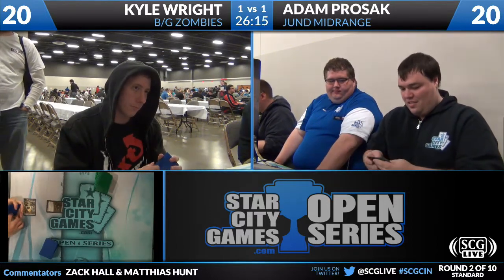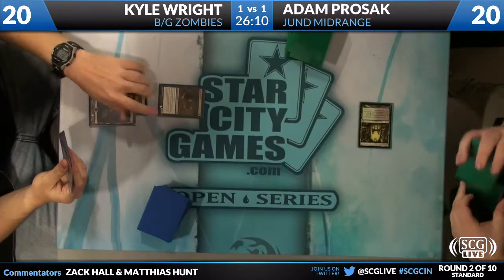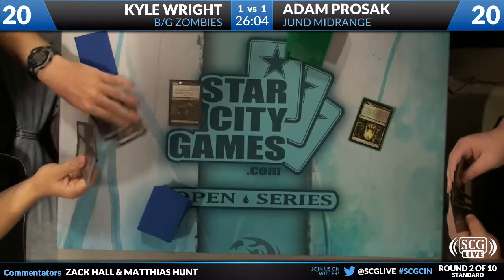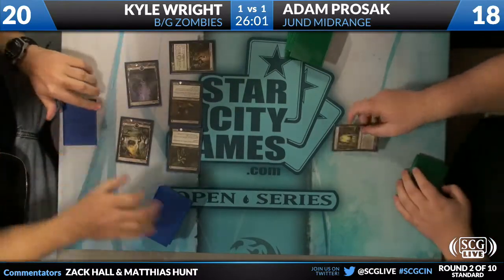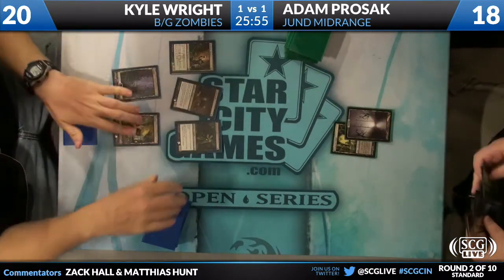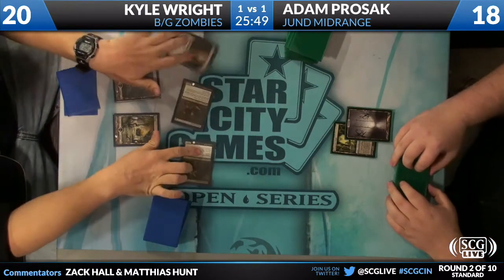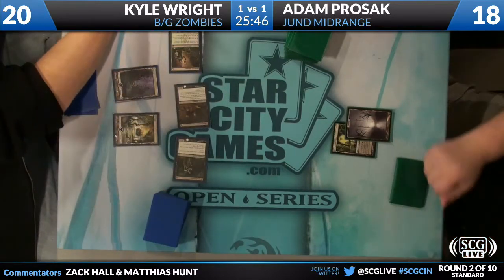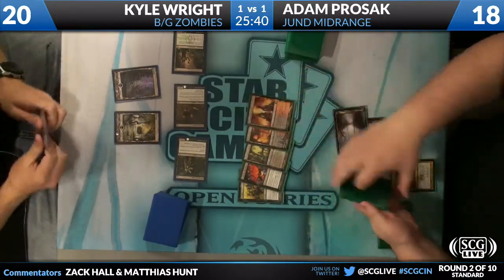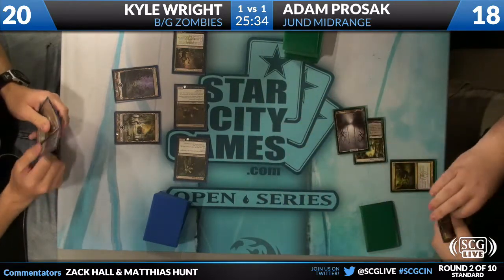Kyle will keep his five. Turn one, Gravecrawler — he found it. Overgrown Tomb from Prozac, so no Pillar. Kyle has his second land — remember, Kyle only needs three lands to operate. Turn two, two more one-drops. Five power on turn two on the play, with one card left in hand. Adam's probably doing a Grisly Salvage or possibly a Golgari Charm — Golgari Charm wouldn't do too much. And it's Grisly Salvage. There's a Mutilate going into the yard — he'll take the red source. Definitely an easy choice.